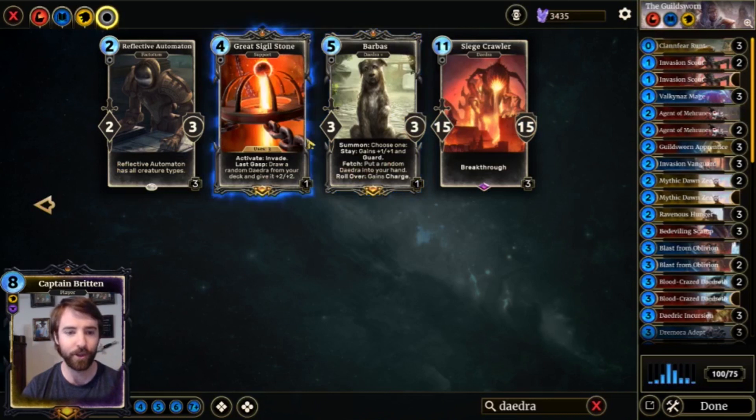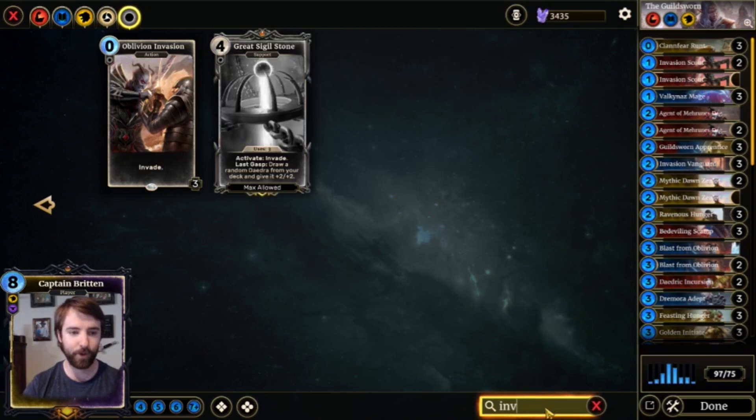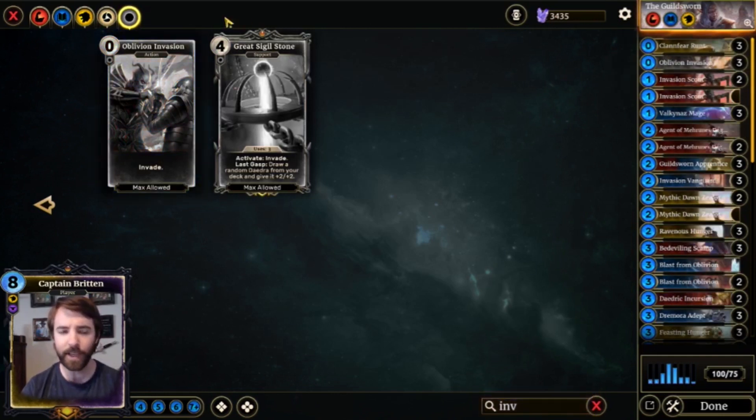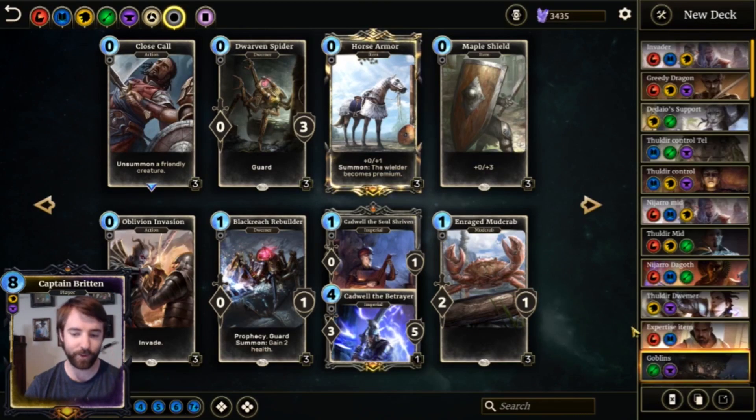I realized I missed a few — you need the Great Sigil Stone. So let's get rid of the Bloodcraze Daedra, add that, get rid of one Incursion, and also get these three Oblivion Invasions. And then the final thing you need to do is come up with a creative name. You can copy my creative name if you want, but you need to come up with some name that you are proud of for this deck.